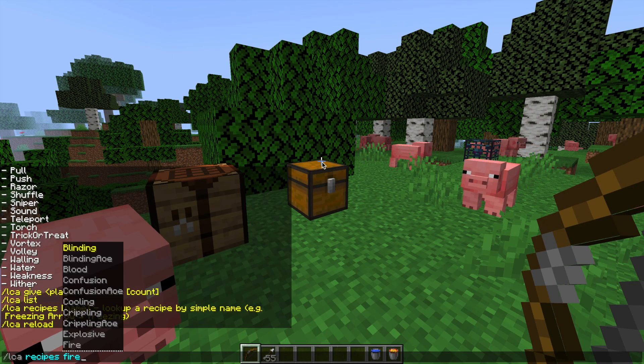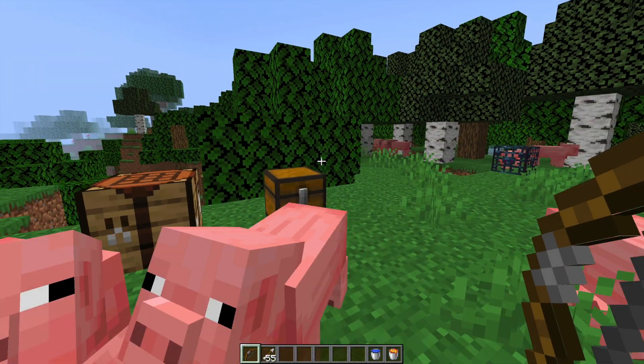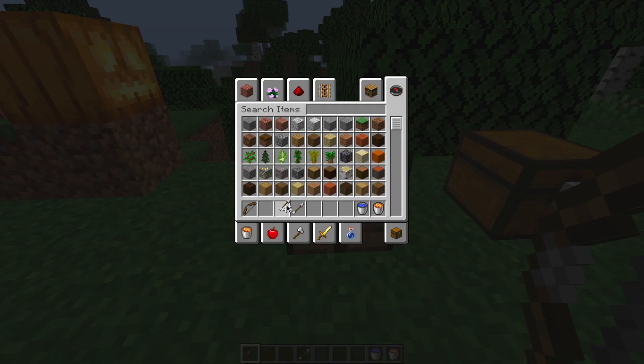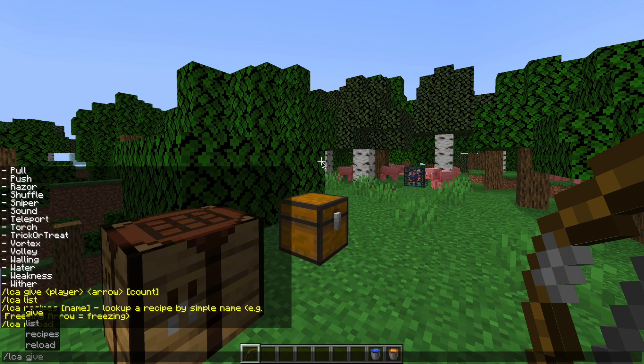If we chose the arrow of fire, that's going to show us how to craft a fire arrow, for example. Now if I go in the crafting bench and just put nine arrows in here, that is going to craft a volley arrow. As you can see, there's a cool description for each of these arrows.